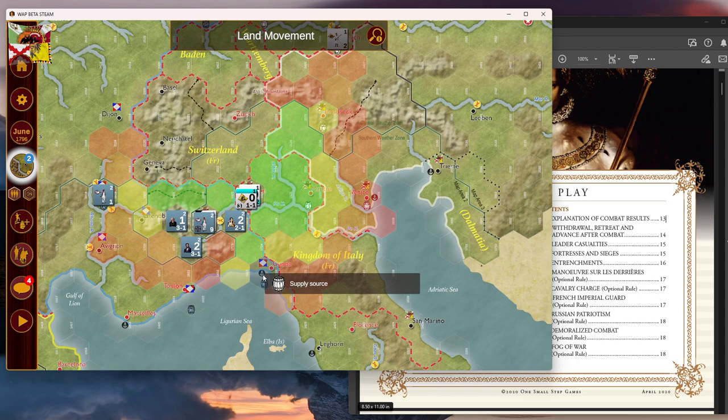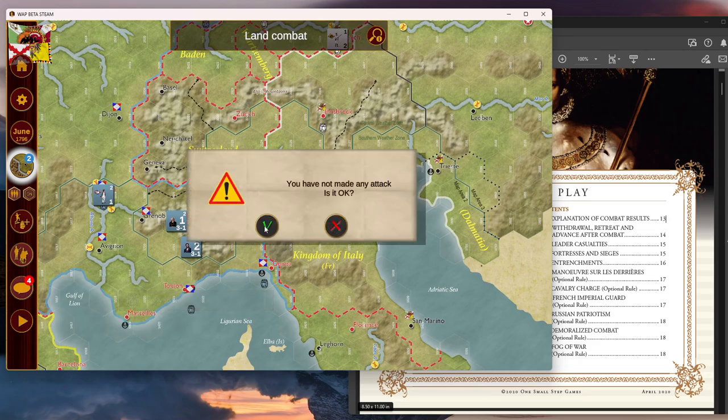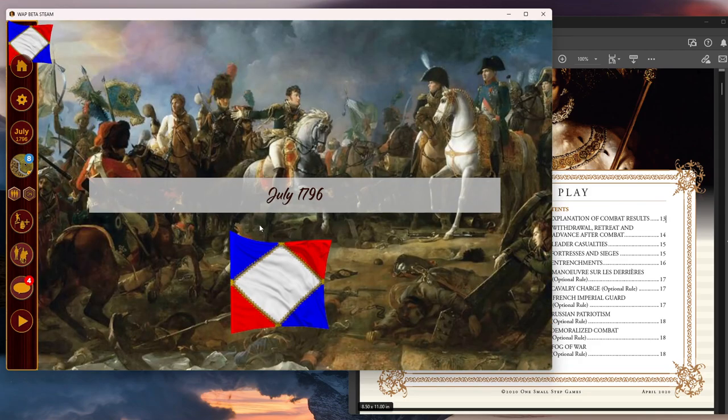They could have gone back and retaken Genoa — oh well. Like I said, I'm a noob at this game. Land combat — I don't think that's a good idea, that's across the river. They will stay there.